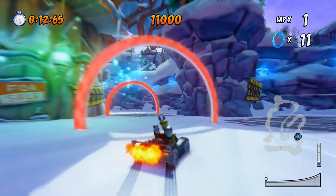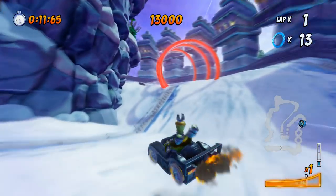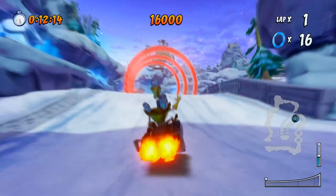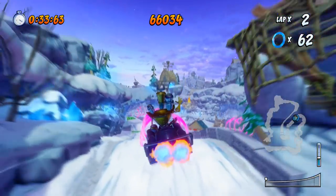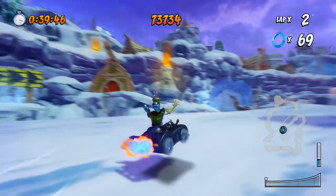Another example is Polar Pass, which probably has the hardest shortcut in the game — unless I'm forgetting one, but this one seems to be the one I mess up the most, because I never know where to jump off and which side I should land on. But the rings make it so clear where you're supposed to go. Even with tutorials, learning shortcuts can be difficult. Ring Rally is the best practice you're going to get at shortcuts.